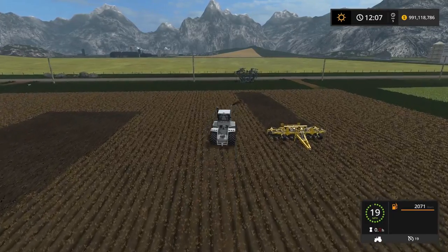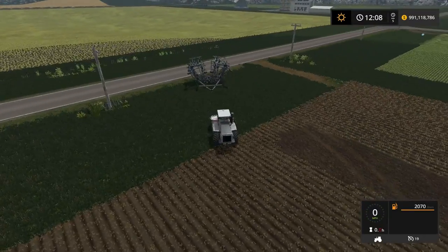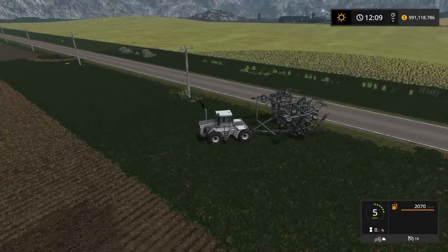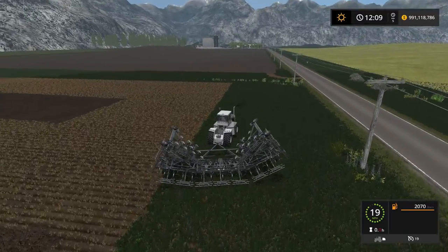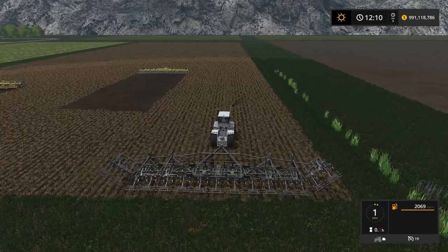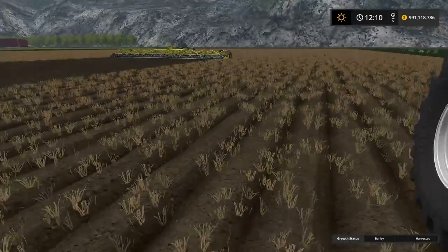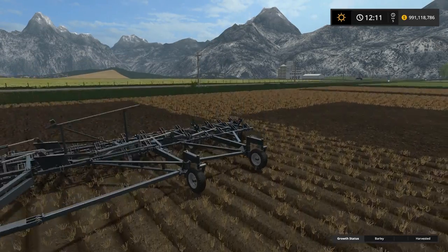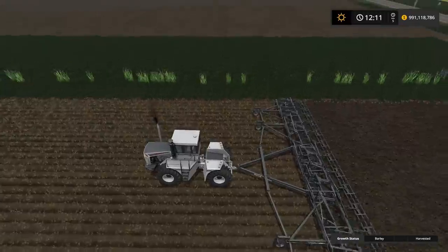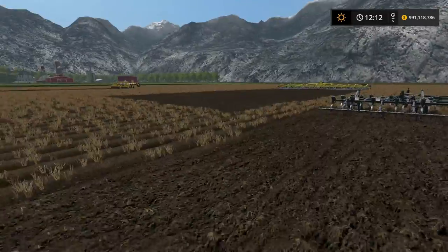Finally we'll get the FlexiCoil ST820 attached. We'll get her unfolded so you guys can see. I have been using this one off-camera to get the fields ready for this video. So we'll back up, get her hooked up, and get her unfolded as well. We'll head to the edge of the field and see what the working width on this bad boy is like. 24 metres in one go — even the biggest American maps probably won't take that long to cultivate. Especially if you have two tractors running them. Look at the size of this. Going up into the sky, you can see all the different working widths of the cultivators available here. This one is still huge — probably not ever going to use it on a British map, but it's going to be nice when we do the American stuff.